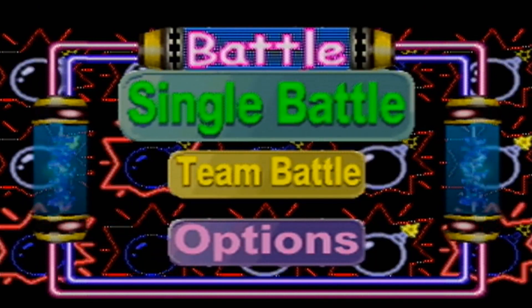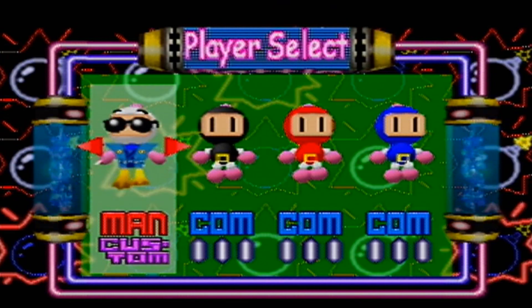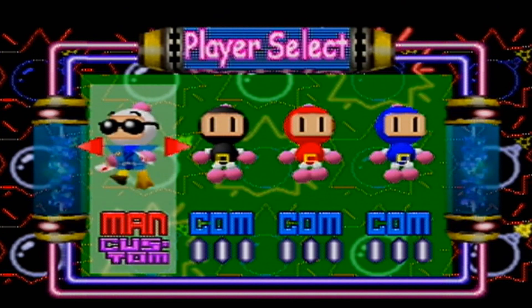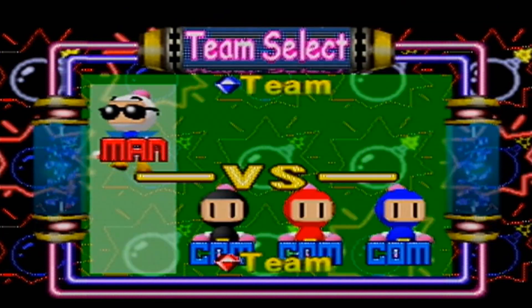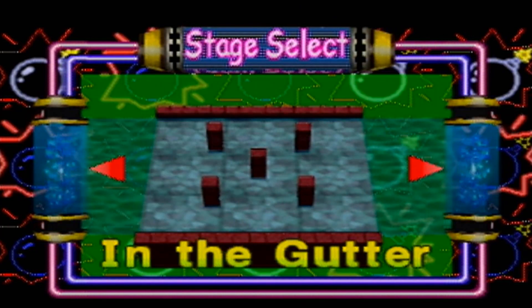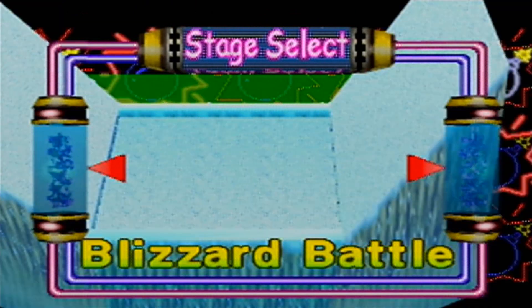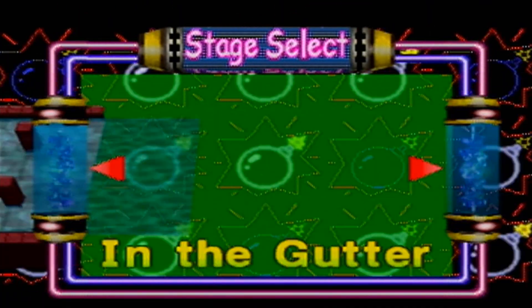I'm going to try something for this next one. We are going to do a team battle, and I think once again we're going to be all by ourselves. We're going to go to In the Gutter. This is the first of the four courses that you can only unlock by 100%ing the adventure mode.